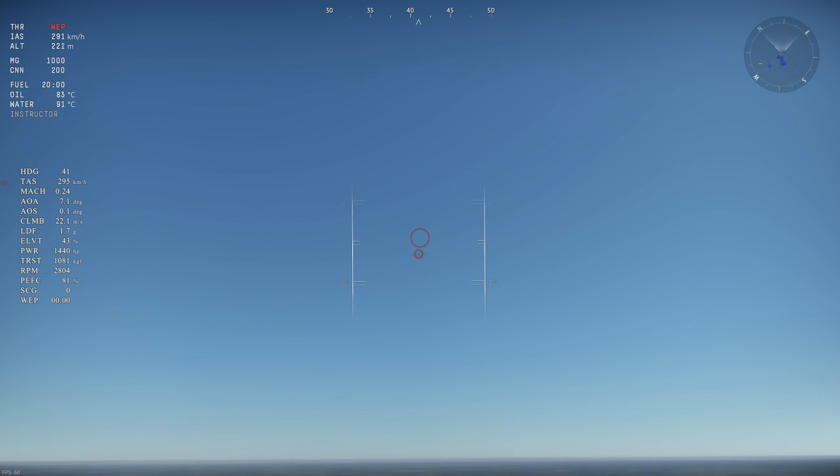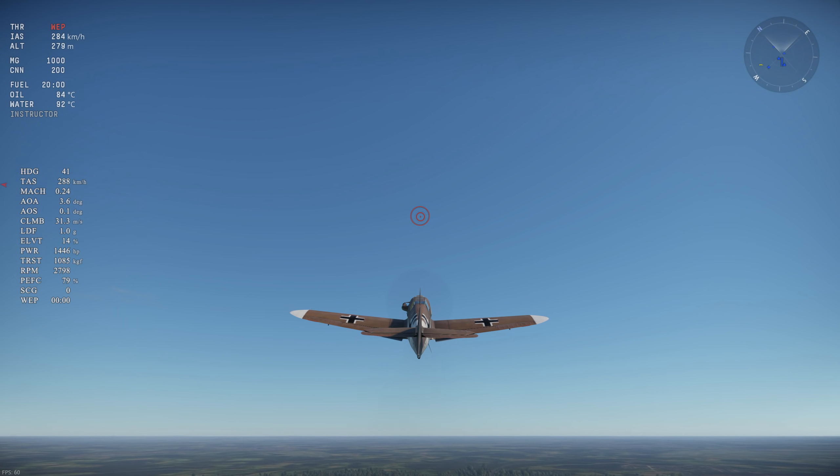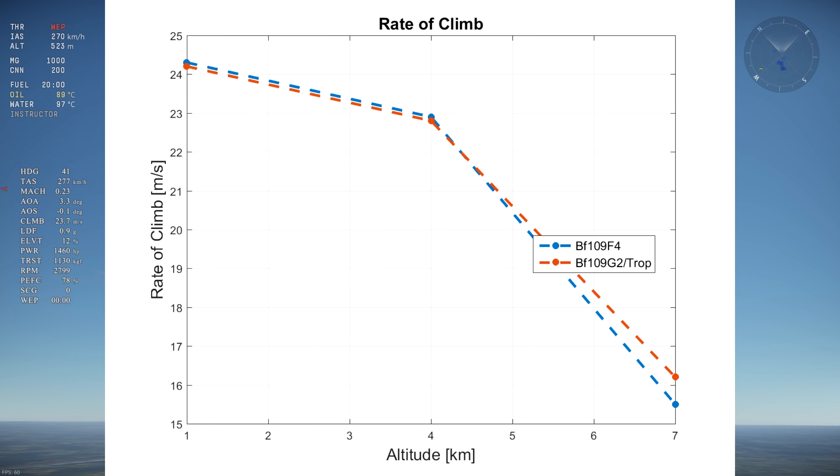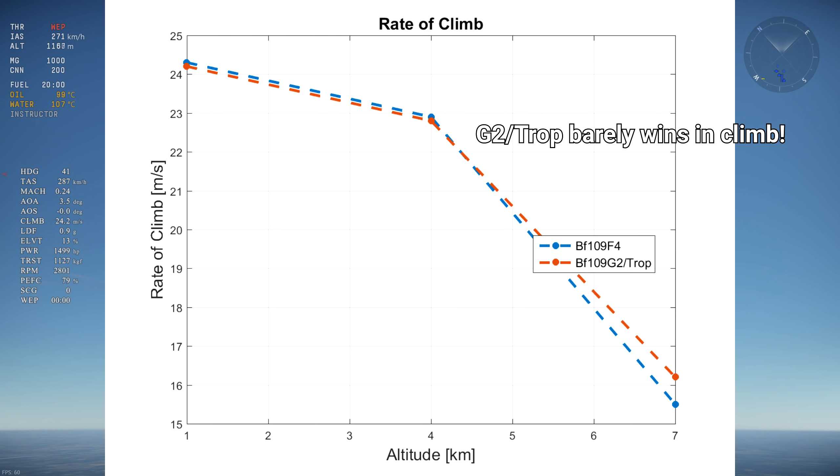The next category is climb rate. The F4 is lighter while the G2 Trop has more engine power but also more drag, so it's difficult to tell which one climbs better without testing. Climb rates were tested at 1 km, 4 km, and 7 km of altitude. The climb rates are essentially equal at 1 and 4 km, with the F4's climb just barely higher than the G2 Trop's by 0.1 m/s. However, the G2 Trop pulls ahead significantly at high altitude. Overall, the G2 Trop barely climbs better than the F4.